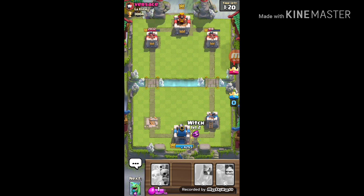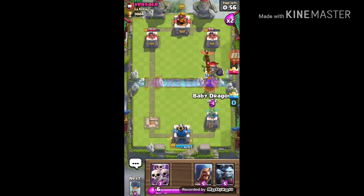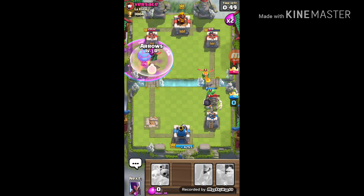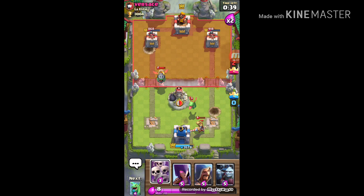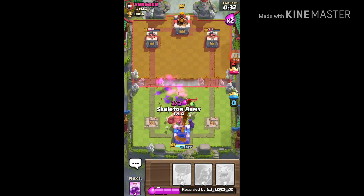I'm putting down the Witch. The Giant Skeleton comes out to play again as usual — Baby Dragon, Balloon, Rage. I'll use Arrows just in case. Oh, I wasn't paying attention over there — Minion Horde — I've basically already lost. Dang it. Witch, Skeleton Army — let's go.